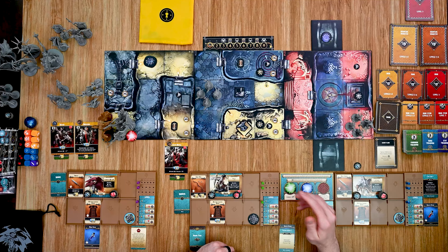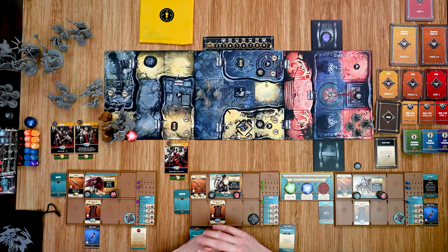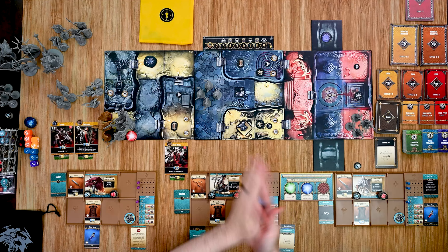His ability is that he gets to ignore a slash — so when enemies attack, he can evade or block one of those. Let's go ahead and start off my first action with an attack. He's going to get one yellow die, and again they're going to get their full complement of all those dice. But this time I do get some rerolls, which I can use on enemy dice as well, which is hopefully going to be helpful.